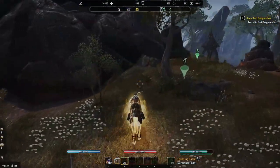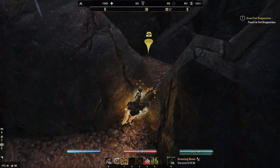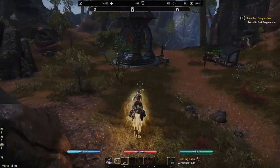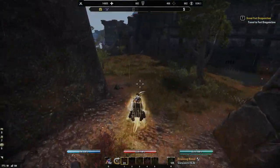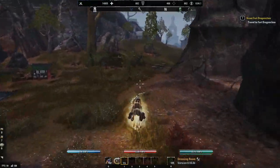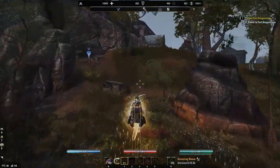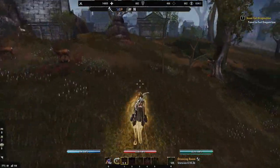Now we're going to head towards this other wayshrine and take a peek in between these rocks here, and then go around to see if there's another one over here. Then we're going to make our way back north. On the left by those goblins sometimes there will be a chest, and sometimes by this wisp mother you can also find a chest.